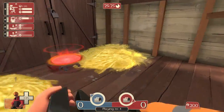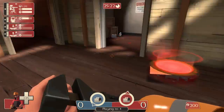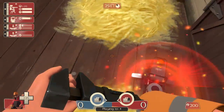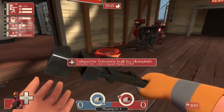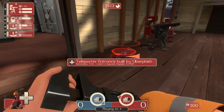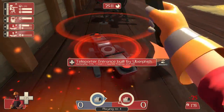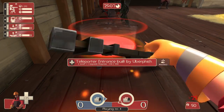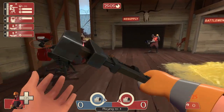Teleporters are a bit odd in that you only have to upgrade one end and it will affect both. How they work is you just stand on them — there's a bit of a delay, and you are now over here. Then it must recharge. It recharges fairly slowly, and that is what increases as you upgrade it. A fully upgraded teleporter will pretty much be ready to go the instant somebody is done coming through.